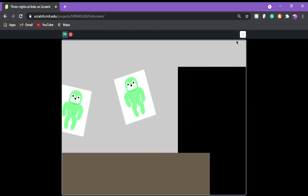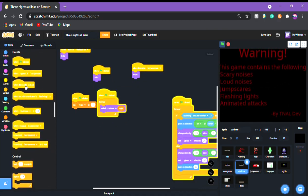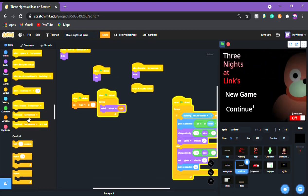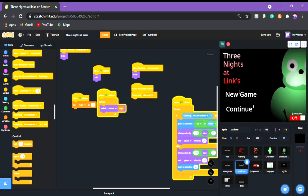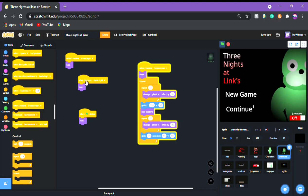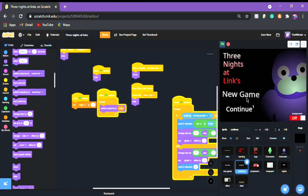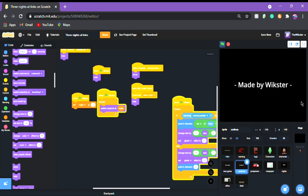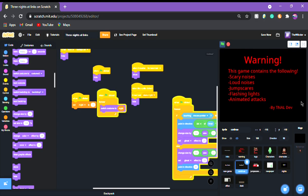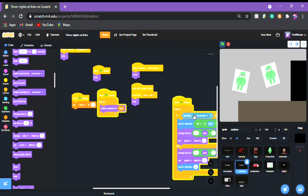Now we have the office and start game — but how do we do continue? When this sprite is clicked, instead of setting night to one, we're just gonna broadcast 'show night.' You're gonna go into everything else on the home screen and duplicate the newspaper hide block but copy it onto 'show night' — so put 'when I receive show night: hide' on everything. So when you press new game it shows the newspaper then the night then takes you to the office. When you press continue it shows the night and takes you straight to the office — if it's night two it'll take you straight into night two.